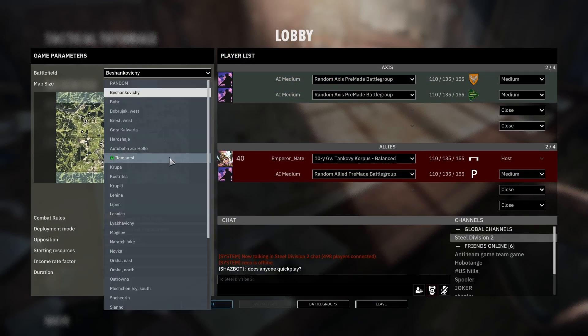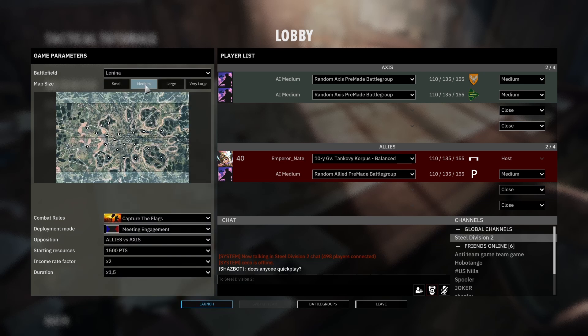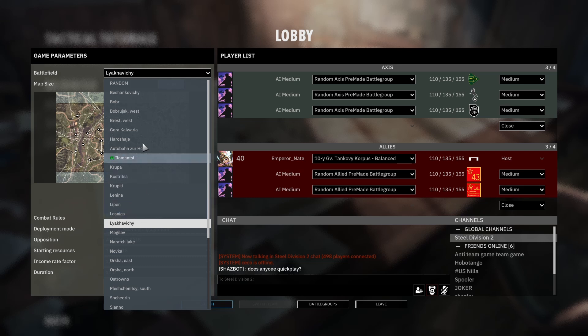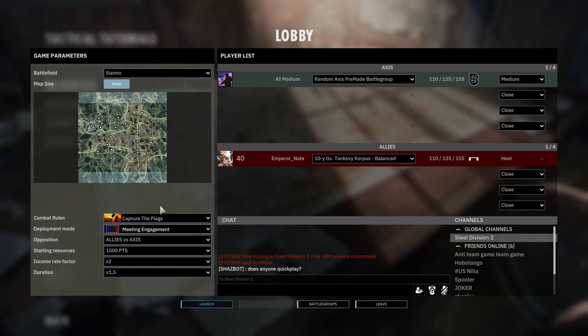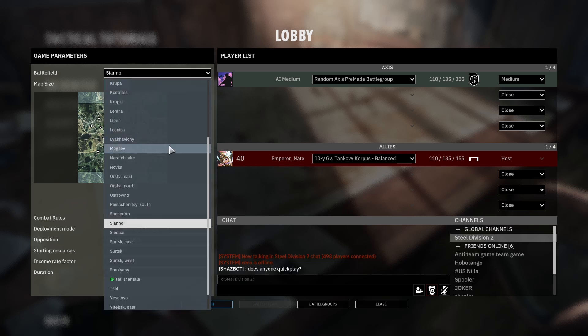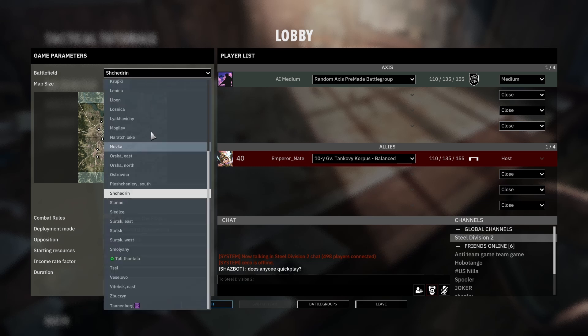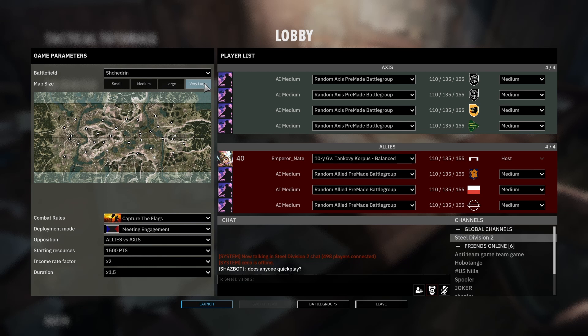Right now for 4v4s and 10v10s they have about four to five maps. 1v1s have a really good variety — you can click on all these different maps. There are a couple of 3v3 maps but not too many. There's also an easy solution I think Eugen is overlooking: for example, the map 'Shredding' can be divided into a 1v1, 2v2, or 3v4 map, but currently it only goes left to right.